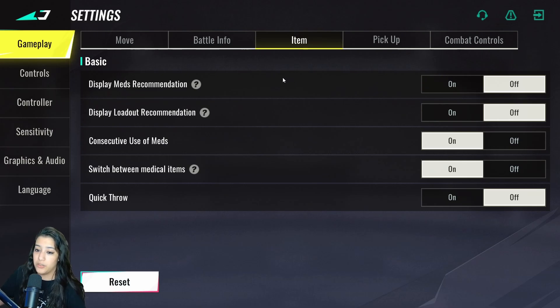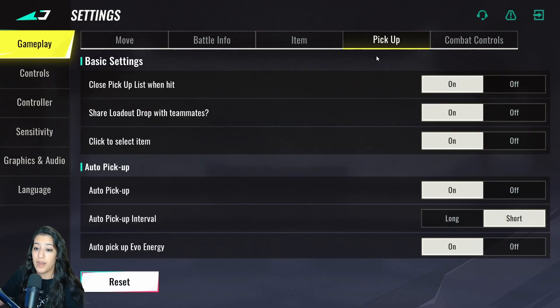Up next we have the item section. Display mess recommendations and display loadout recommendations are both off. Consecutive use of meds is on — otherwise you'd have to heal one by one and press the button each time. Switch between medical items is on, and quick throw is off, though some people turn it on if they're good with their grenades.